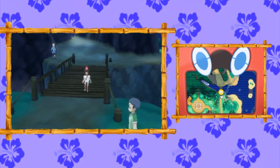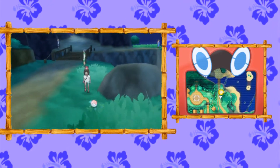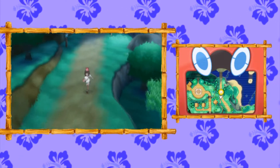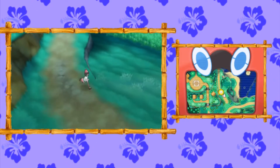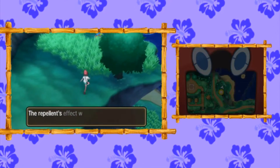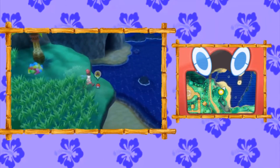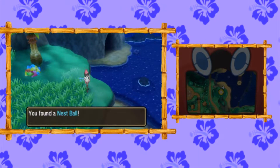Once you're done with that, we're going to head down the bridge. There's going to be a Super Potion to the right. We're going to keep going south, following the main road, and you'll find a nice little area with a berry tree and a Net Ball sitting by itself overlooking Kalae Bay.